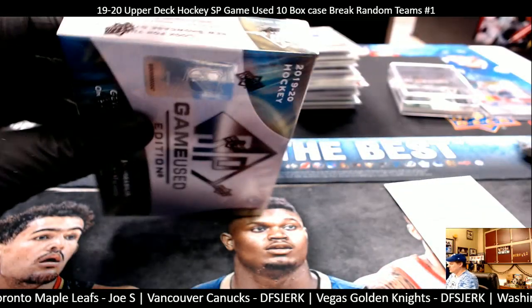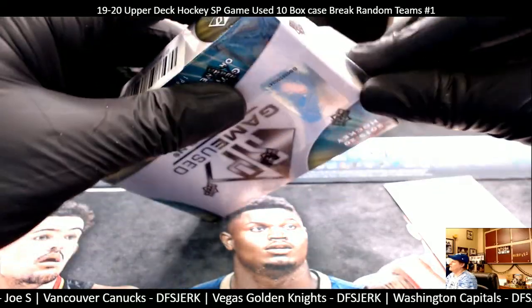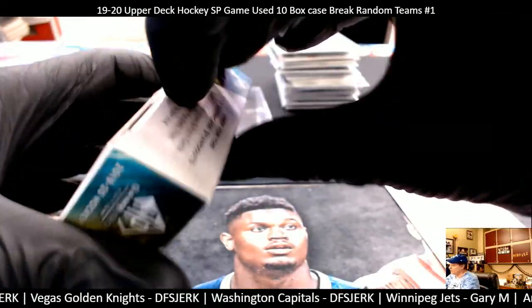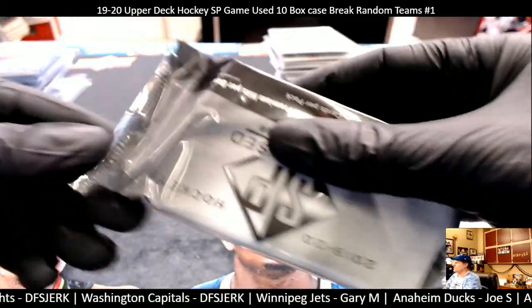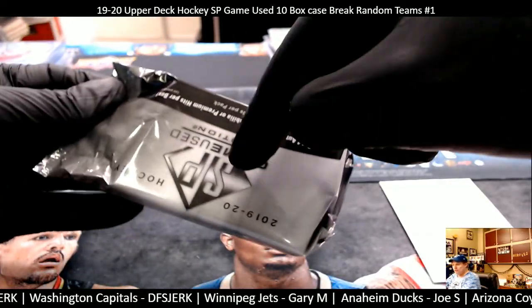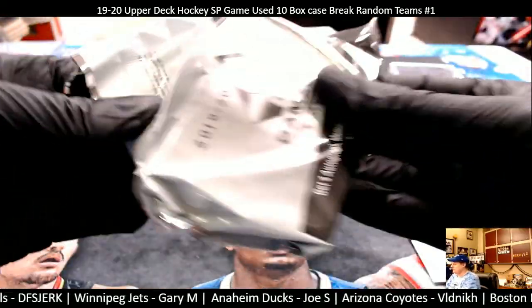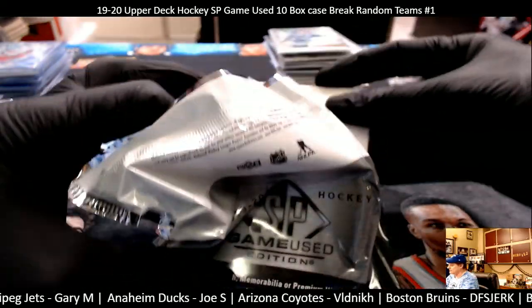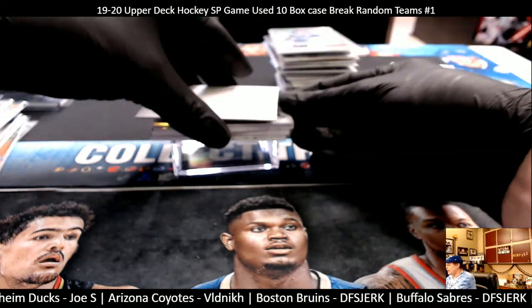Thanks again for buying out this break, thanks for getting it done today, appreciate it. After this break we have a giveaway break — a 2015-16 SP Game Used, going hunting for Connor McDavid, and a 2015-16 OPG Platinum box, all 30 teams, random teams.